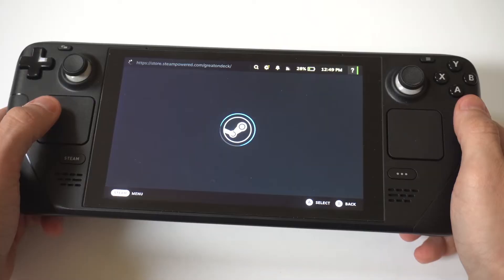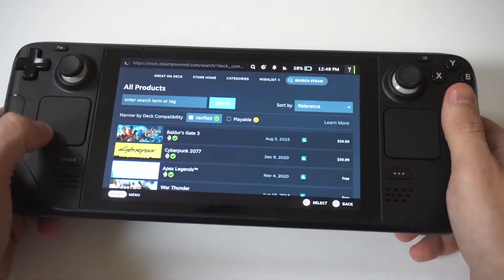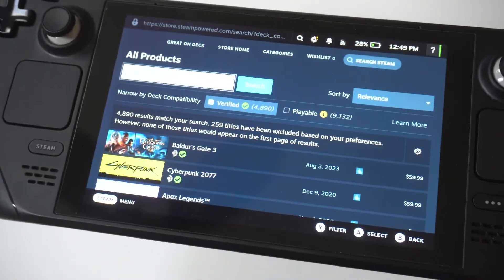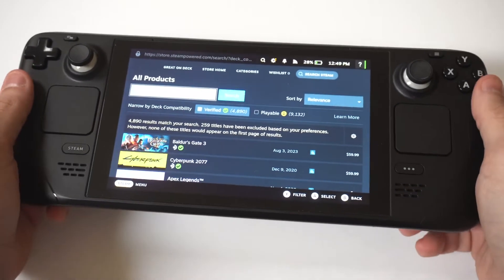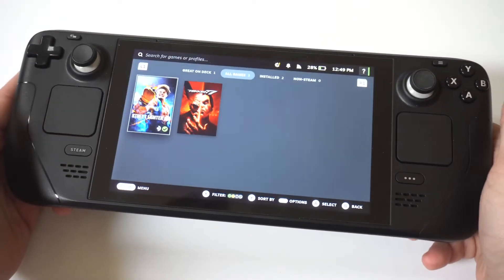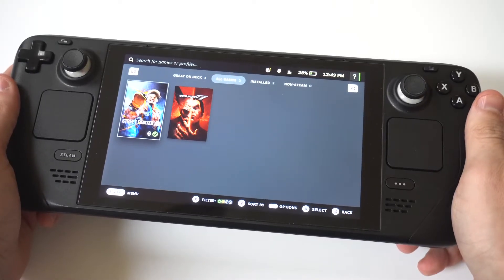To ensure the game you're trying to play will launch on the Steam Deck, you've got to confirm that it's verified for compatibility with your device. If the game is not verified, it might not be compatible with the Steam Deck, resulting in the launching issue. While many games can run seamlessly on your Steam Deck, others may not function as smoothly as they would on a desktop or PC. So just verify that the game you're attempting to play is confirmed to be playable on your Steam Deck.